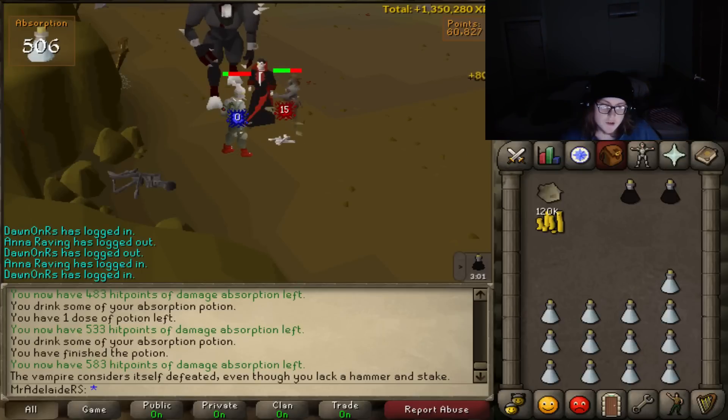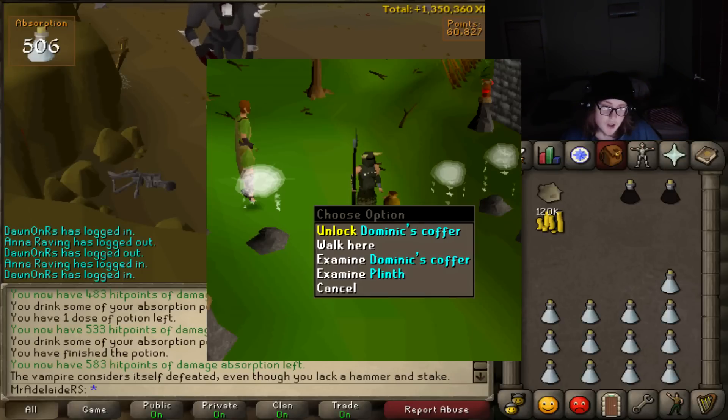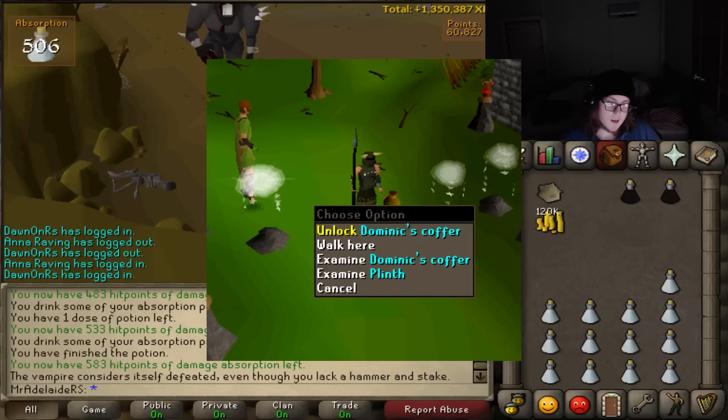You need to fill your coffer before you go in. It uses 6k per session, so put 50k in there and it'll last you a while. Double warning: use your coffer.